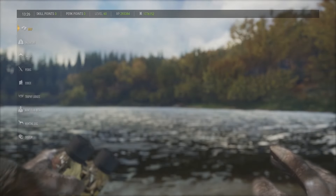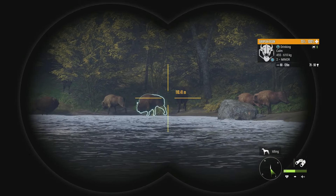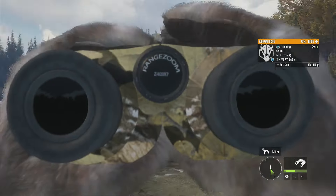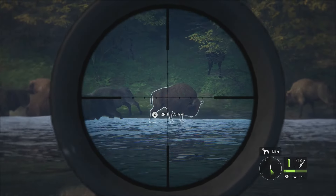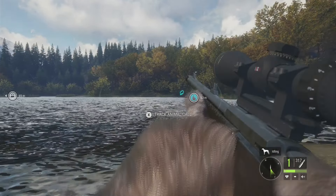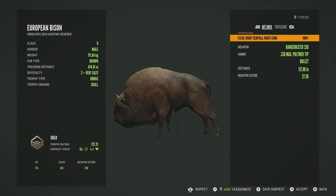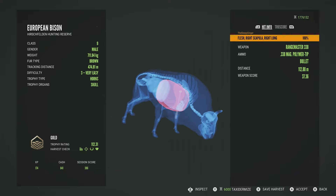The third and final spot is this lake down towards the bottom of the map. There's a zone with a lot of level 3s and level 2s. The best one goes up to 115 — let's take him with the 338. We do have to reload after, so we may not get any more here. This level 3 will be a gold at 112.31, right scapula and right lung at 112 meters.